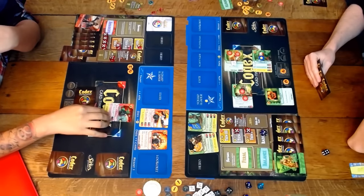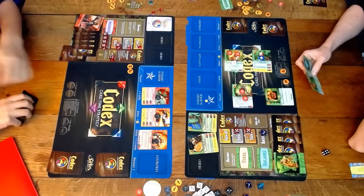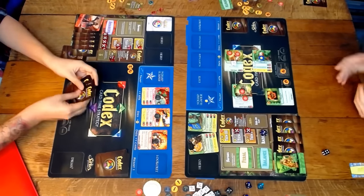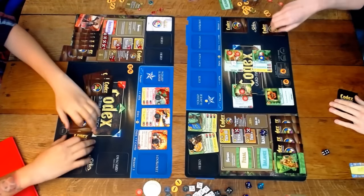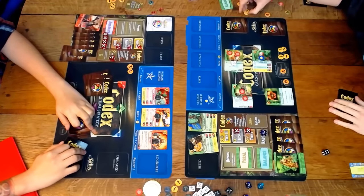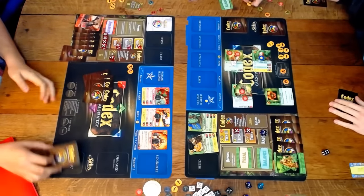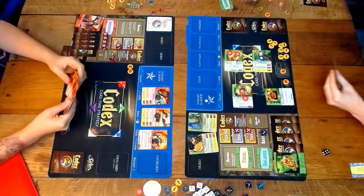He realizes that and has to patrol those buildings. He discarded three, so he drew five. He has a Technician too. If he's cycling his deck, he must have the Gunship now. Either that or I teched it a lot later than I thought.